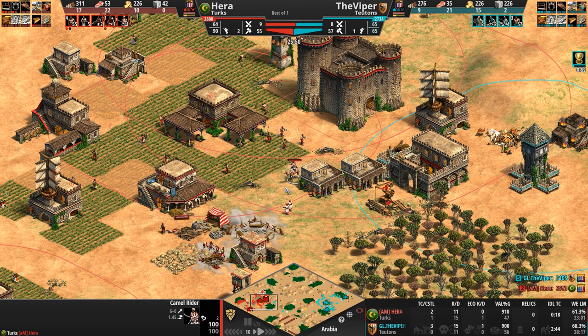Can they pack a punch? They are going to die for sure, but let's see. They already took one knight down. The other knights look at their HP down significantly. The monk was going to convert them, but no — Hera has other plans as he snipes the monk.